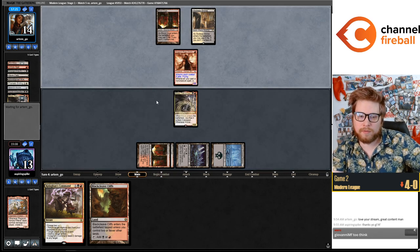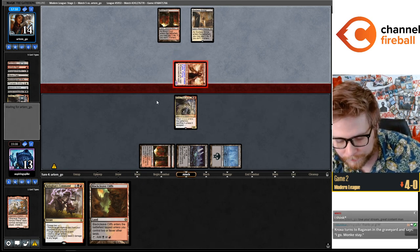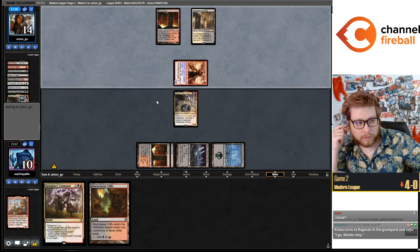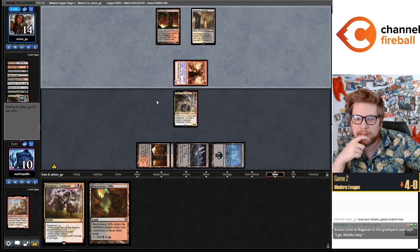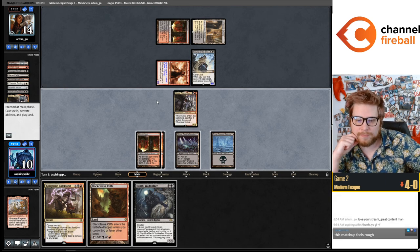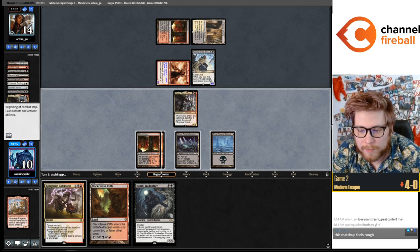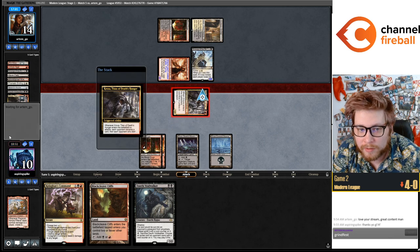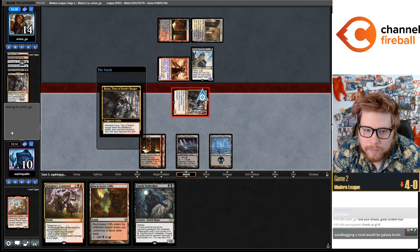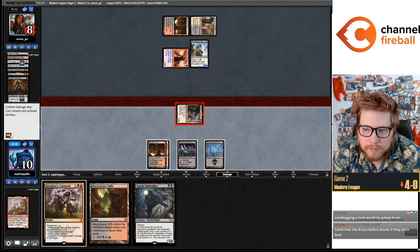They also have Kroxa — I didn't know they had that. Like I was saying, Kroxa is our biggest advantage in the matchup — the fact that they also have it makes me feel a bit worried. Scourge is a 6/6 — I think we have to attack here. It's Dismember and mystery card. If they sandbagged a land this is really bad for us but I don't think they did. We can make them discard their last card, return Ragavan, chump block Scourge. Last card is just Dismember — Scourge becomes a 10/10.